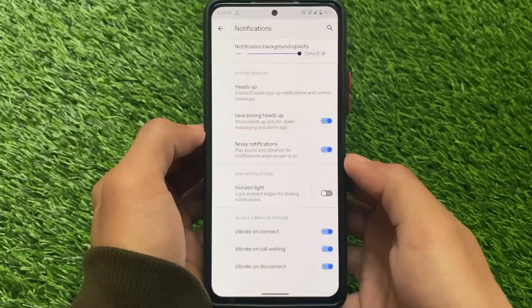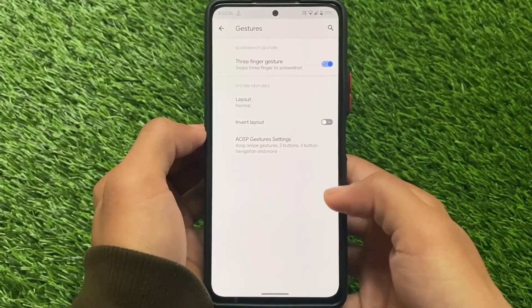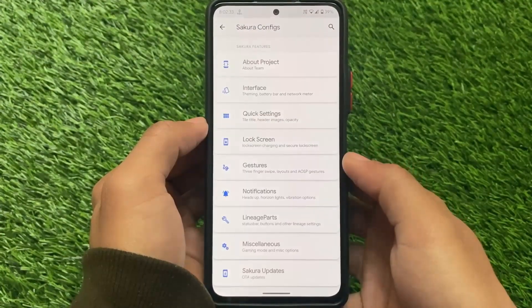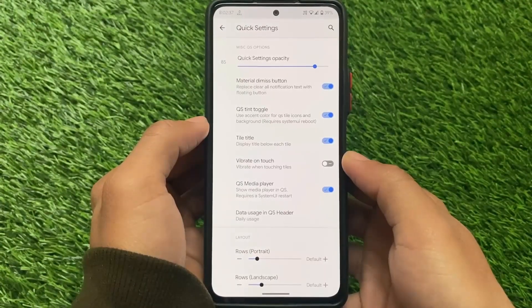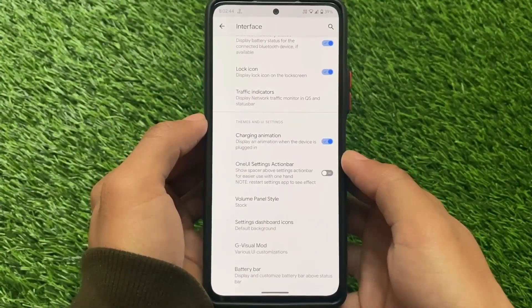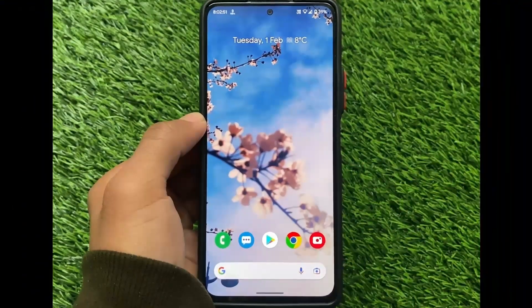There are notification-related customizations — heads up, less boring heads up, etc. — and some gesture-related customizations including a three-finger swipe gesture, which is quite useful. In my status bar I have the VoLTE icon available, which you don't get in LineageOS — also quite useful. Quick settings customizations let you adjust rows, columns, and whatever else you want. You can enable or disable icons, warning settings, and a lot more. That's all — thanks for watching, I'll see you in the next video, goodbye.